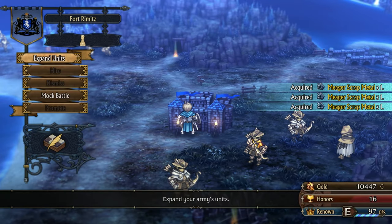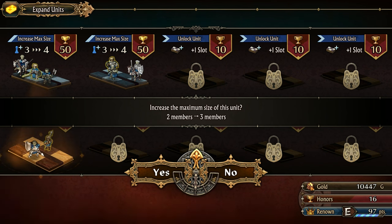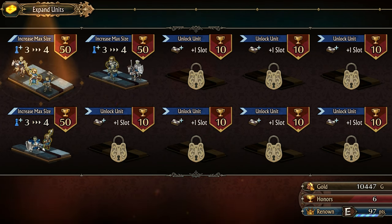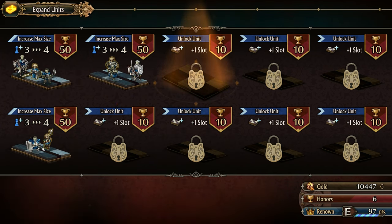Hunters like me have the true strike skills that never miss. We can also entirely bypass the enemy's front row. Once it's in our sights, our prey never escapes, though maybe I shouldn't boast too much. All three of them are opened up to three units now. So next up, we'll probably unlock another one of these.